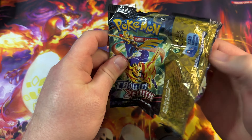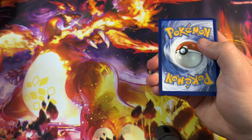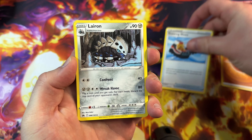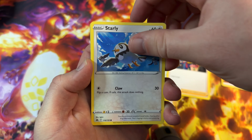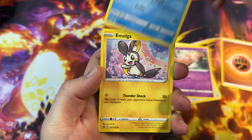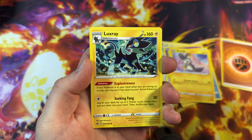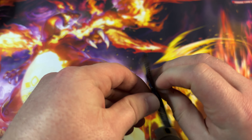Crown Zenith has been so much fun for me. We're very close to the Scarlet and Violet release, and I don't think it's going to live up to the hype of Crown Zenith. Trekking Shoes, Leron, Friends in Sinnoh, Starly, Switch, Execute. Emolga, Pokemon Catcher for the reverse, Luxray non-hollow to finish off the first pack. No first pack magic from the first pack.